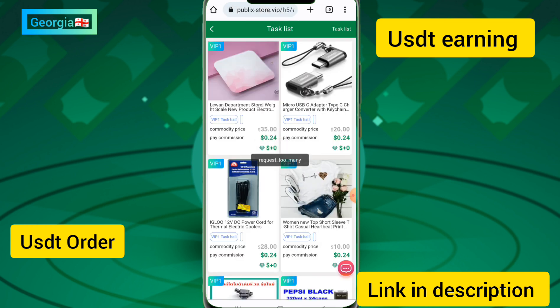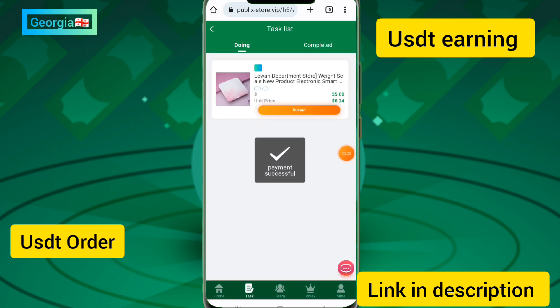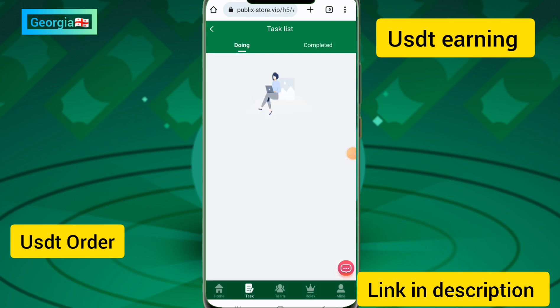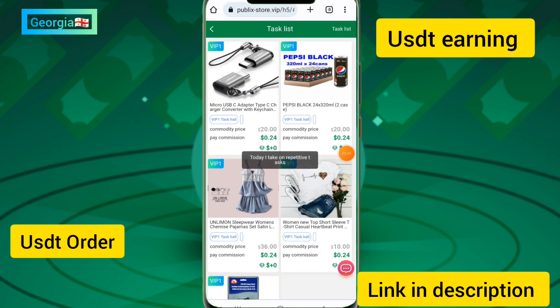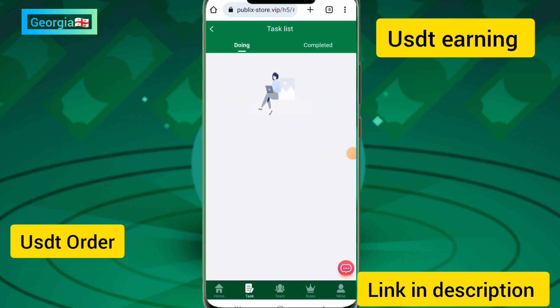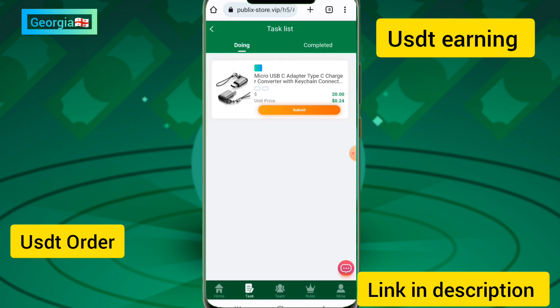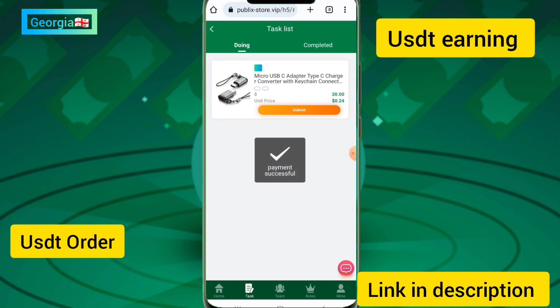I touched the submit now option because I created it as a guest and completed the simple task. You can see my task has been completed. The request is completed — you only need to complete simple tasks each day. Two tasks are remaining for today, and after completing them they are submitted and confirmed.